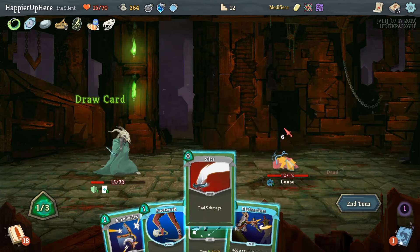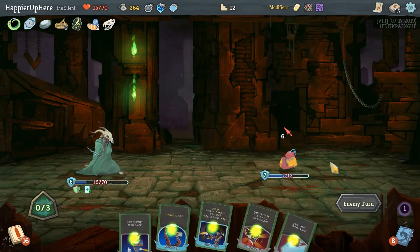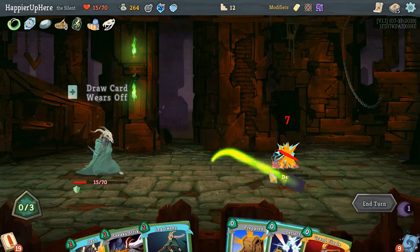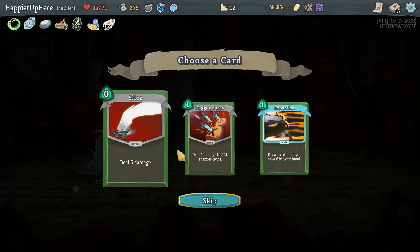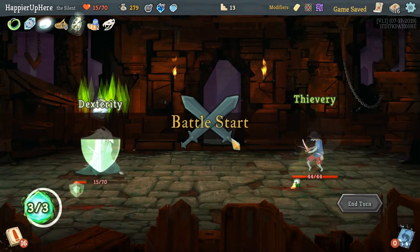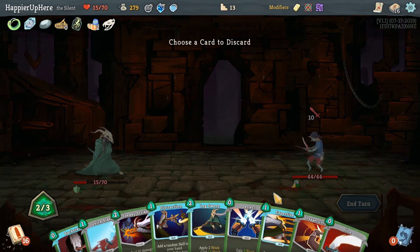We'll just do Backflip coming up here — nothing else useful. I had the Smoke Bomb so maybe I should have upgraded two cards — too late to think about it. Expertise is nice, again for the goal of getting to the Control Chaos cards faster. We can discard something — probably the Expertise since we're not going to play enough other stuff.